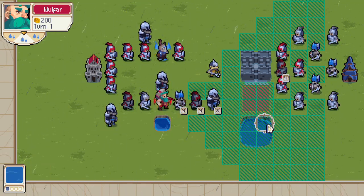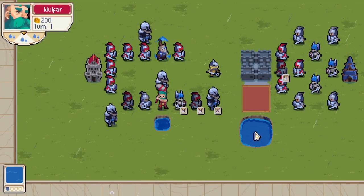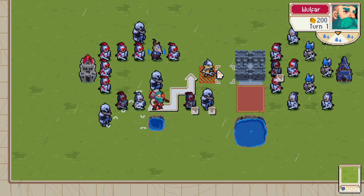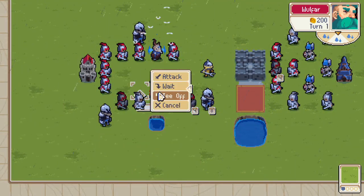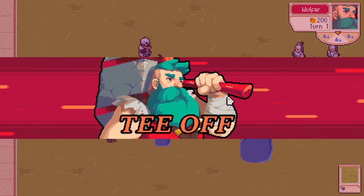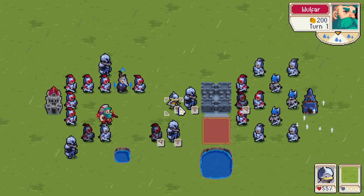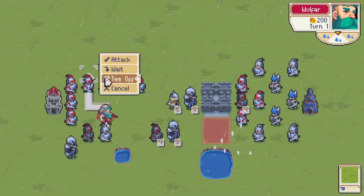The same thing happens if I tee off this enemy skeleton into the water — you can even see the sinking animation. What about hostile neutral units? I can attack it, but I can't tee it off. So you would suspect that if I tee off something next to it, it won't do damage to it, right? But it does. Hostile neutral units cannot be teed off, but they can take damage from the impact of another teed off unit.